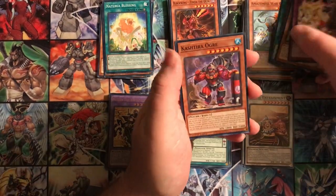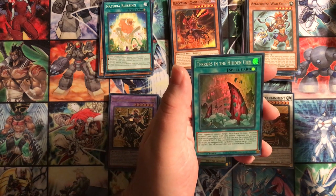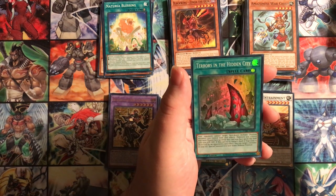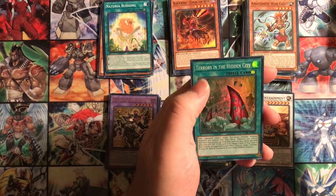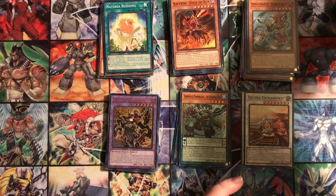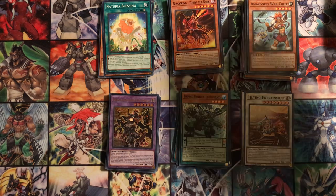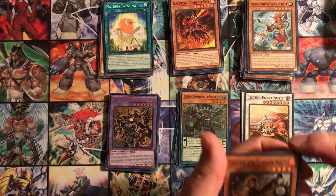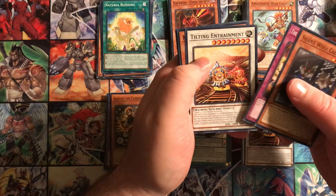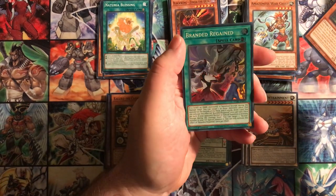More cards including Galgonda, Warchief, Ogre, and Terrors in the Hidden City - pretty sure that's a Sub-Terror Monster. Effect: monsters you control with card effects will flip face up while this card is on the field, 1500 Attack and Defense. If this card in your spell and trap zone is destroyed, you can target one monster in your grave. That might wind up going in Worms for Hidden Arsenal - now that I've been on the receiving end of what a decently constructed Worm deck can do. More cards: Kagero, Naturia Blessing, Wolf Kalupo, Noodle Inversion, Tilting Entertainment, Kashtira Ogre, Golgonda, Mole Cricket, Branded Regained.